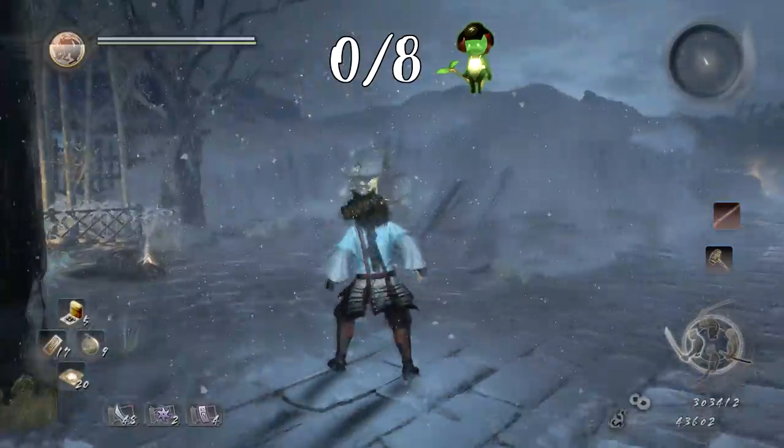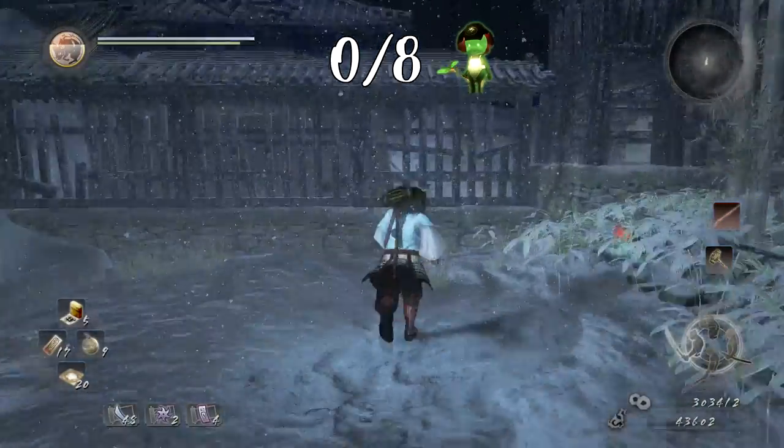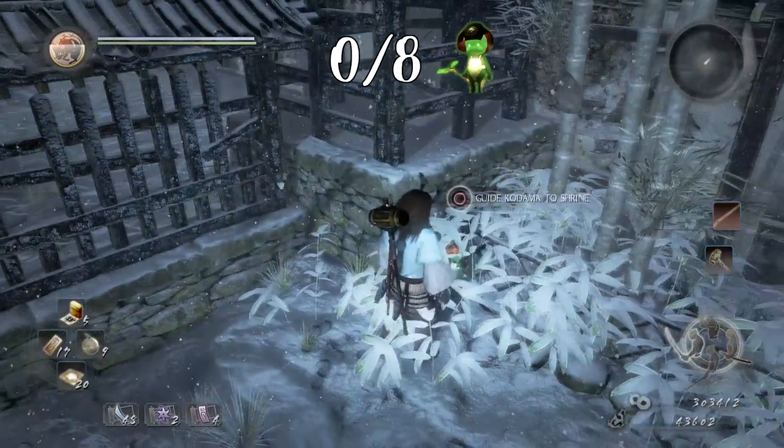The first Kodama is really close to the beginning. Once we start out the level, we'll have a shrine over here to our left, and if we look right and go straight opposite into the bushes, we'll be able to find our first Kodama already.